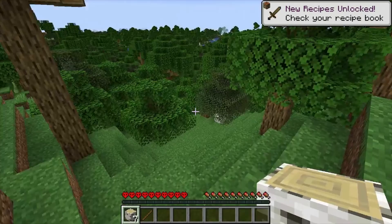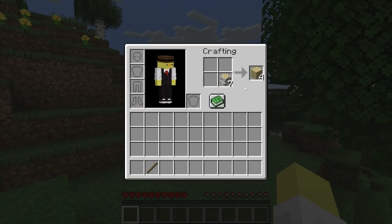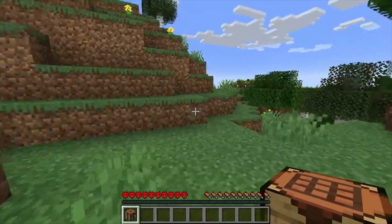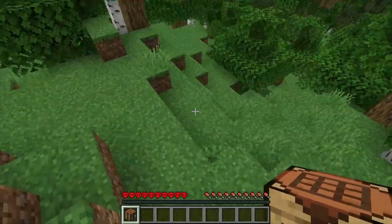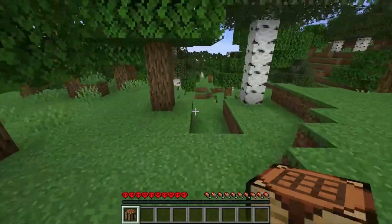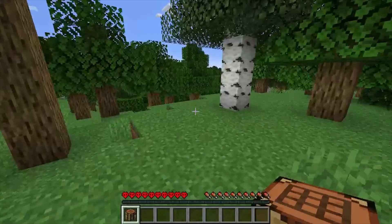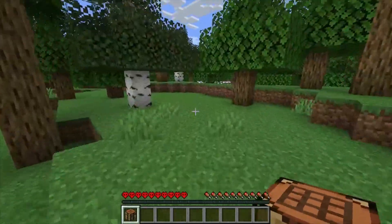We might need obsidian as well - we can sometimes get that on the surface. I think we're going to head toward the water to look for sugar cane, and we'll need cows or something to get leather so we can craft books. Let's make a crafting table and some sticks, then go look for exposed stone for tools. I don't see any - is there a little cave down here? There's got to be some stone.